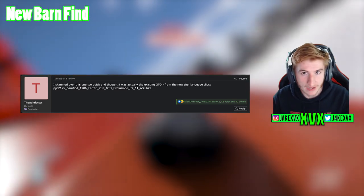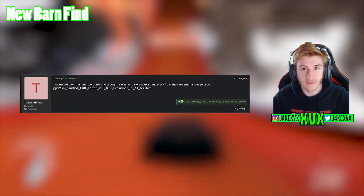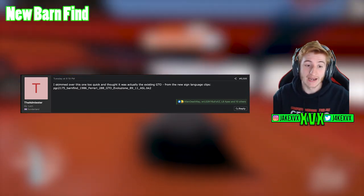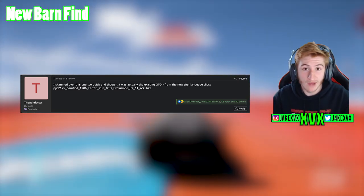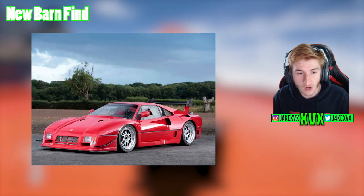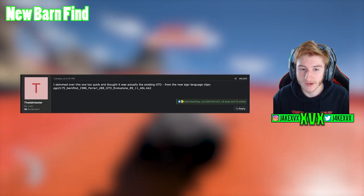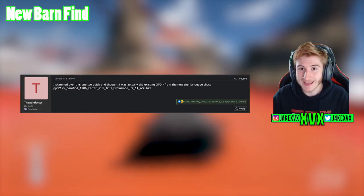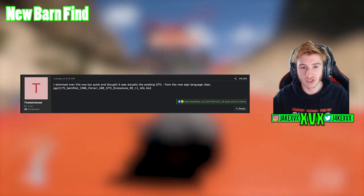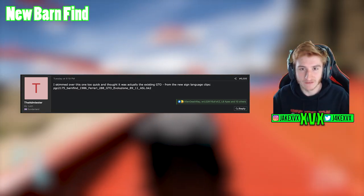The first leak is a barn find. This was leaked a good couple of months ago — a new file was found within the files of Forza Horizon 5 after an update. It was in the signed language clips files and was clearly labelled 'barn find 1986 Ferrari 288 GTO Evolution.' When you see those words together it's very difficult to presume it would be anything other than a potential Ferrari GTO barn find. We've yet to receive it. We allocated it as a potential barn find for Expansion 1, which it turned out not to be. Maybe it'll be for Expansion 2 or a later update.